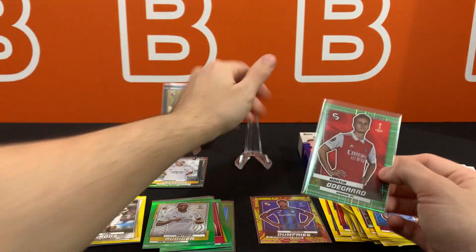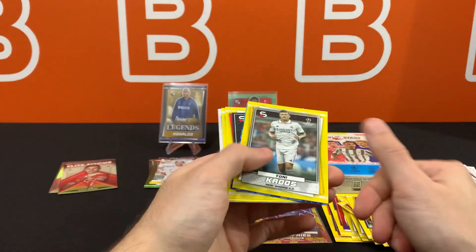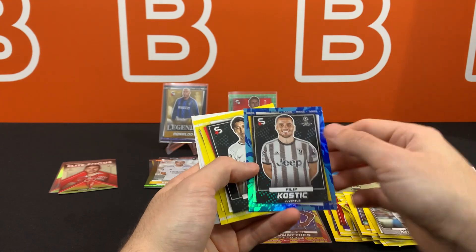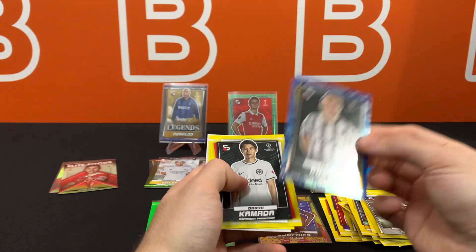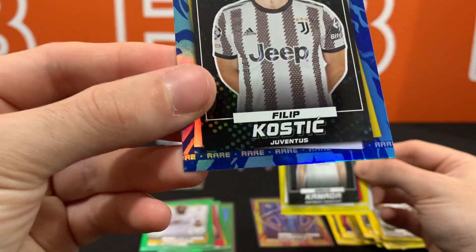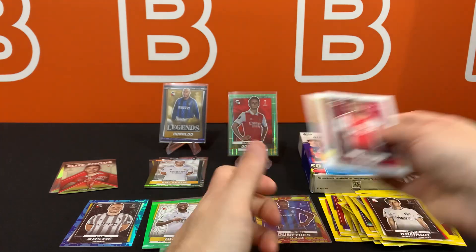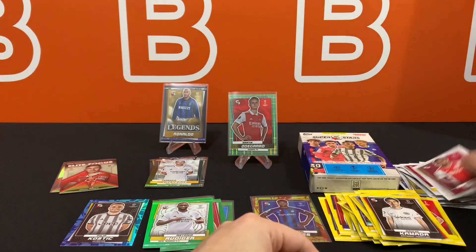I wasn't expecting to get any numbered cards from these hangers actually, because I feel like they're advertising the Mystics a lot. But here's a Rare if you've never seen one before — it also has a Summer Splash on it and it says 'Rare' over here. Daichi Kamada and Garnacho base at the very end. And we're out of packs.